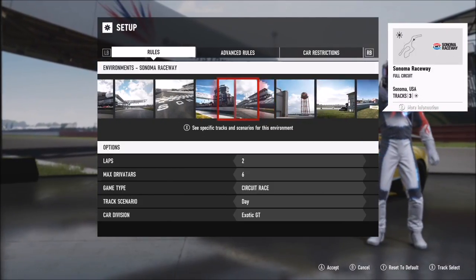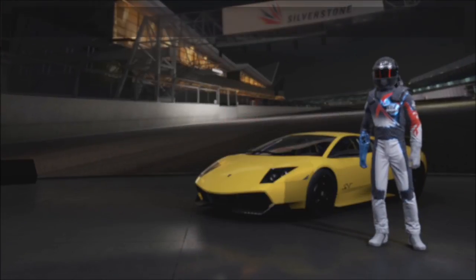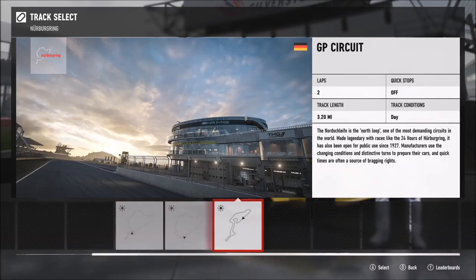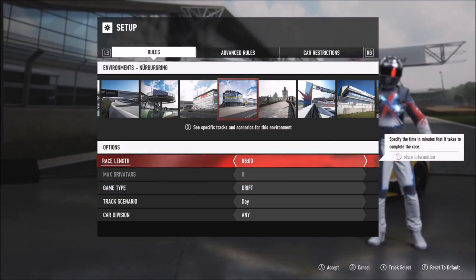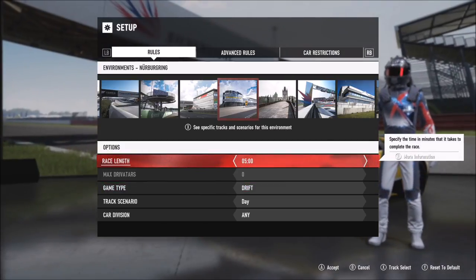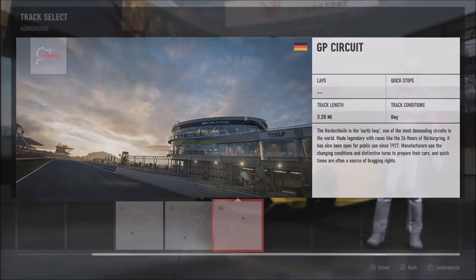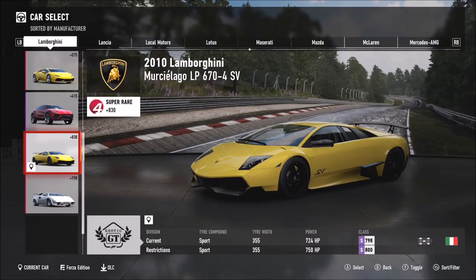It's not that hard — you don't have to get it done in one single drift, it's over the course of a lap. You can pick whichever track you want, but I went for the Nürburgring because it's got enough bends and it's a fairly short track. I picked the GP circuit because it's the shortest and quickest. Instead of leaving it as a circuit race, you want to change it to a drift race and set yourself a time limit based on how confident you feel with your drift skills.